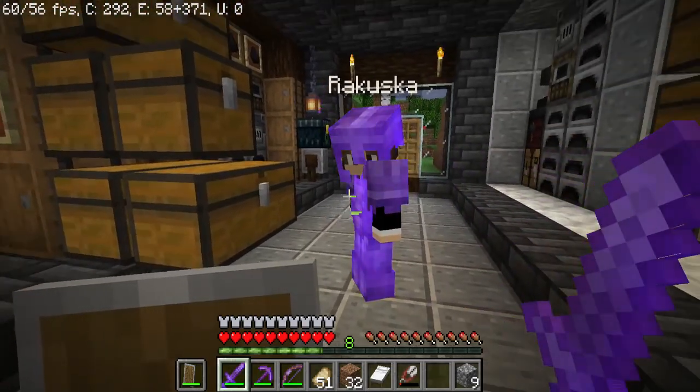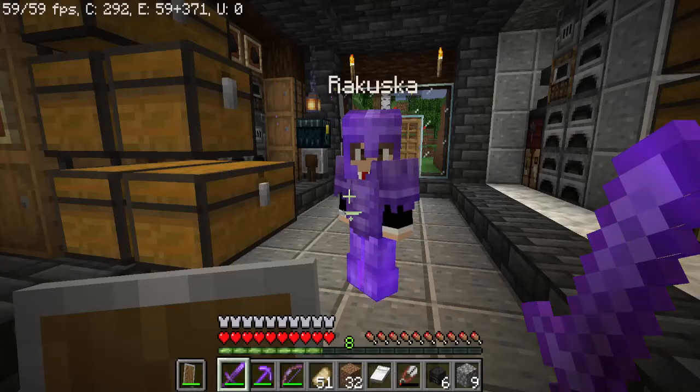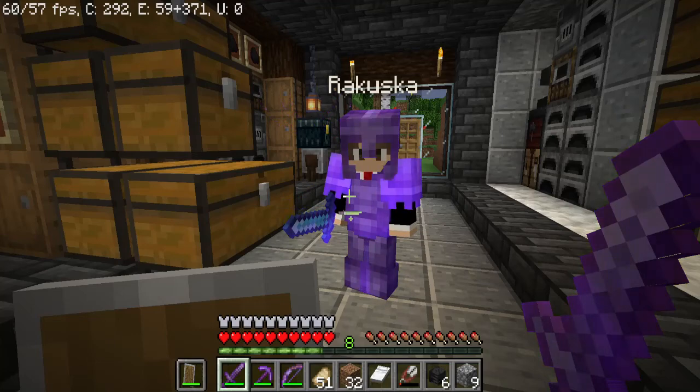We're gonna take down a wither. Actually, you want to take down two of them, right? Yep, I have like six heads and about 50 soul sand. Well, we might as well just take on both at the same time. Come on, we're decked out, we can handle it. We have a diamond sword. The only thing I haven't done yet... well, I'm not sure why.